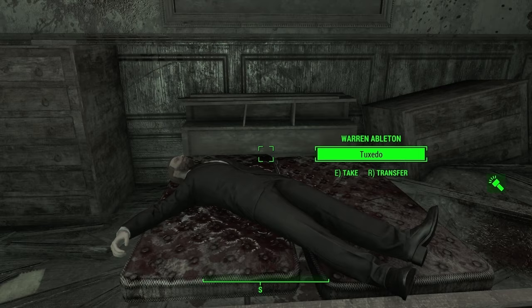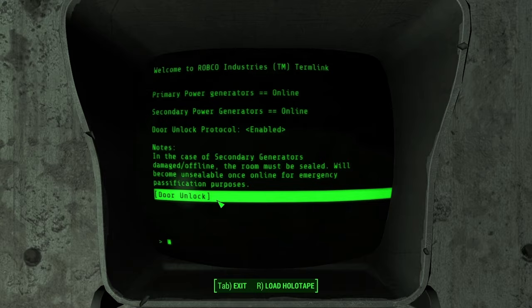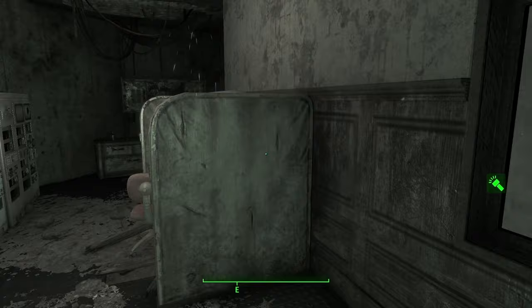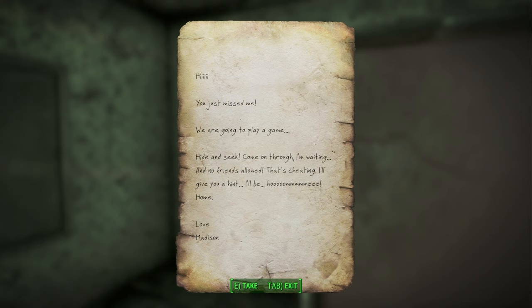I knew it — Warren is dead. Can I open it now? Door and lock — let's confront them. Warren just left. Then a message: 'Madison's game. Hi, you just missed me. We are going to play a game — hide and seek. Come on through, I'm waiting. No friends allowed, that's cheating. I'll give you a hint — I'll be home. Love, Madison.'